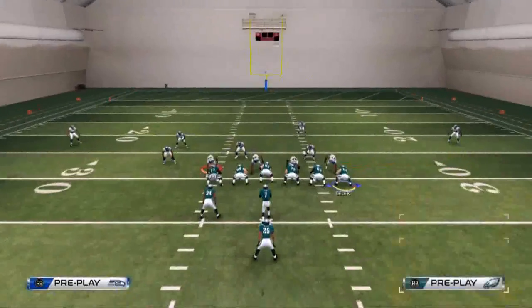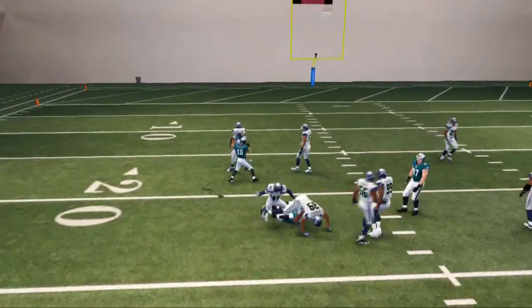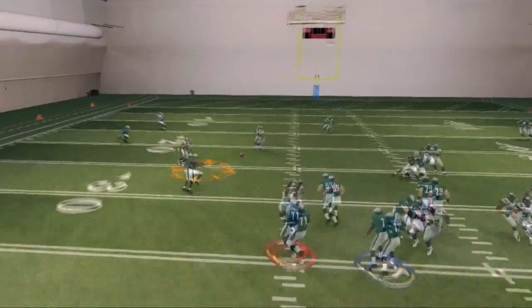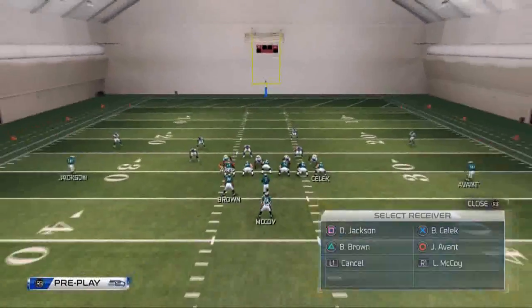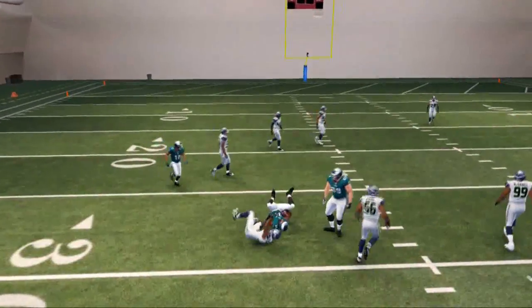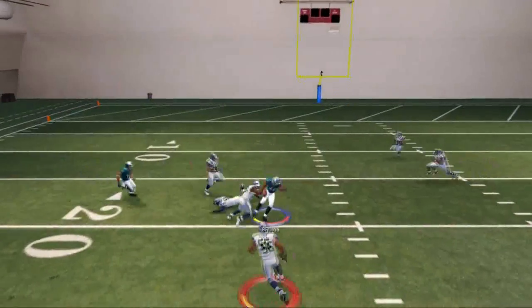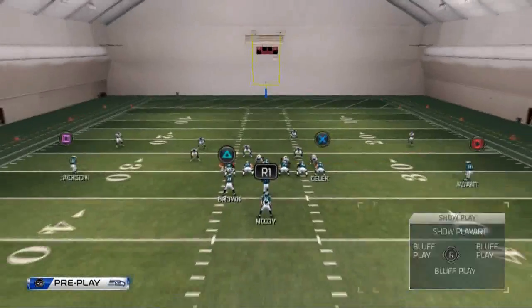Let's go to progression read number two. Your second read is going to be your running back out of the backfield. That quick pass is going to be open against every single zone in the game — I haven't seen many zones that will jump onto this little quick pass to the running back. We can run this with many teams; I try to show it with a couple of different teams to give you ideas across different rosters. We cycle through some zones here and it does a really good job. Against man-to-man it's not as strong, but you can still catch it and it provides a viable option.